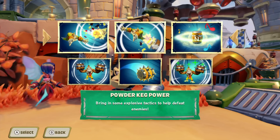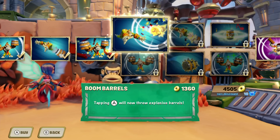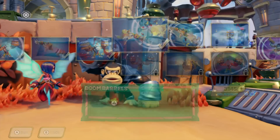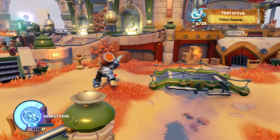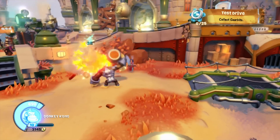Now we're doing the top path: Powder Keg Power. The first upgrade is called Boom Barrels — tapping A will now throw explosive barrels. The barrel now has TNT on it and hits for 38, critting for 57.